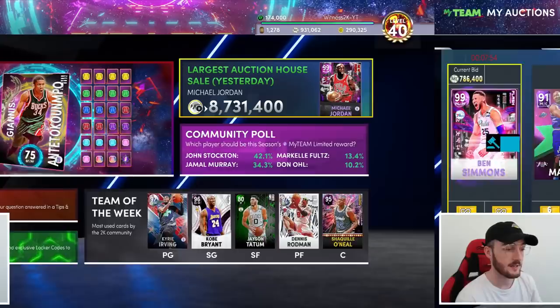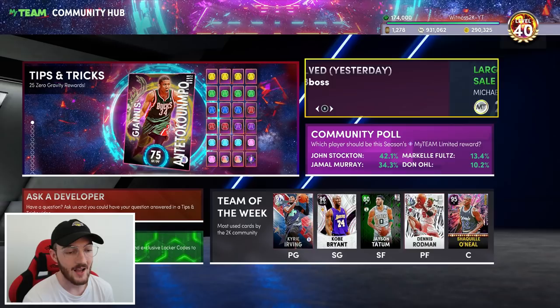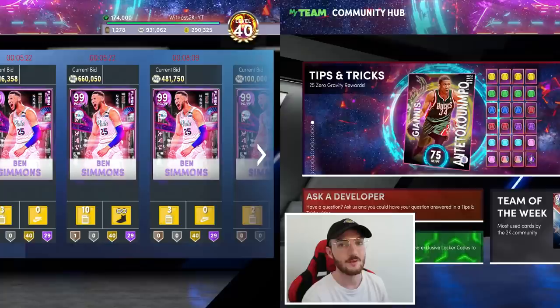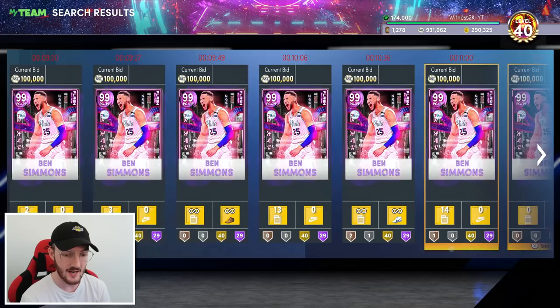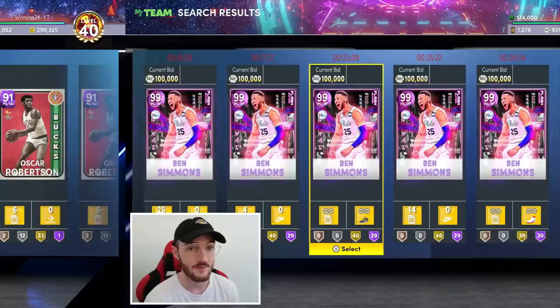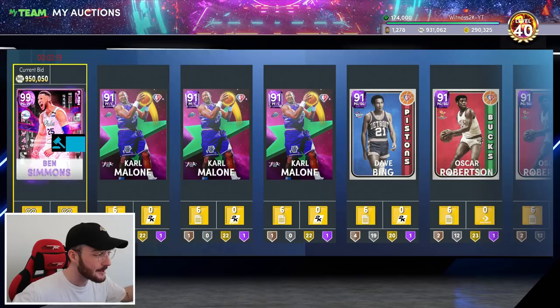There is literally no point in trying to break the largest auction house sale all-time unless you've hit 4,000 cards collected - those cards with 79 Hall of Fame badges are getting passed around like crazy, people spending 25 million MT and relisting. But those records just aren't going to be broken anymore. If I filter Ben Simmons right now, mine expires in about eight minutes and there are no Ben Simmons anywhere near the amount of badges mine has - the closest one with 23 badges is nearly 30 minutes away. Six minutes to go - let's see how many more bids we can get.